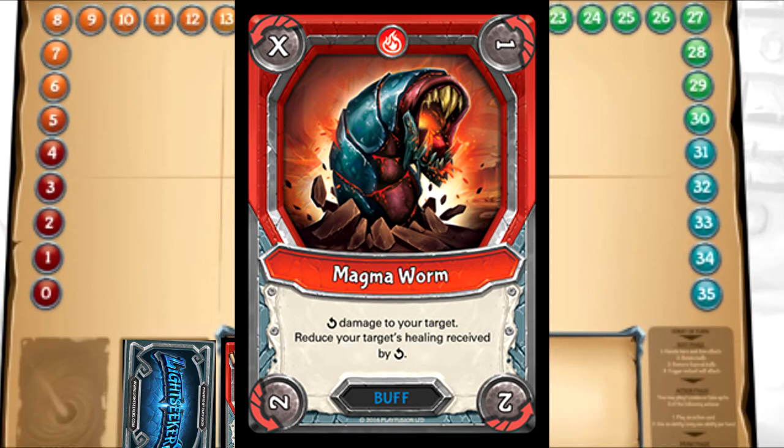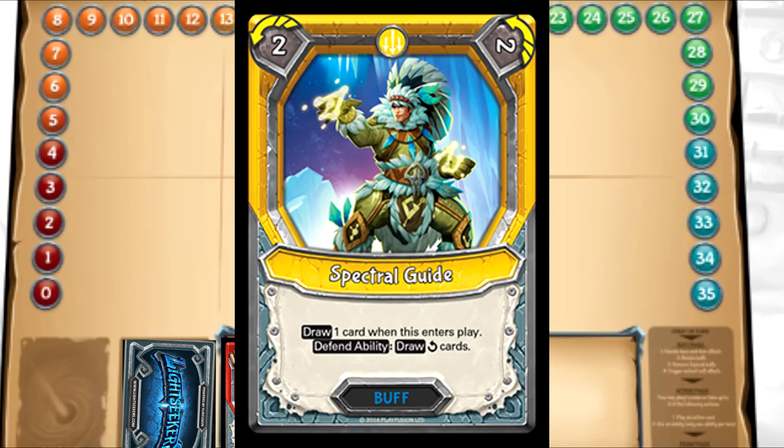You'll notice that most buffs have an X in the top left corner the first time you play them. The X means there is no number assigned to your card's effect, so in most cases this means that your buff does not have an effect until it is turned for the first time. Hypothetically, if we were to play a card that does have an effect we could use, we couldn't use it the turn that we played it — because actually playing a card on the field counts as activating it, and a card cannot be activated more than once per turn. So next turn, we could activate it by using its effect.